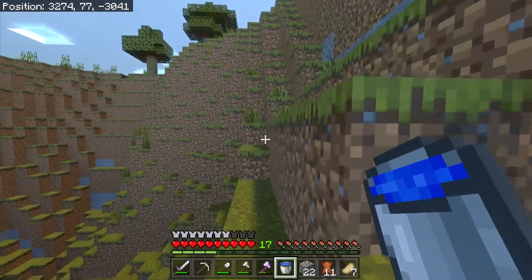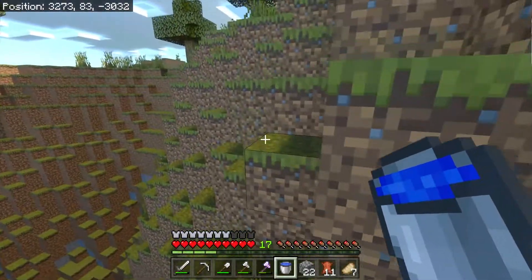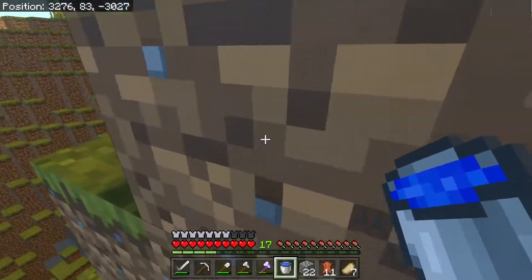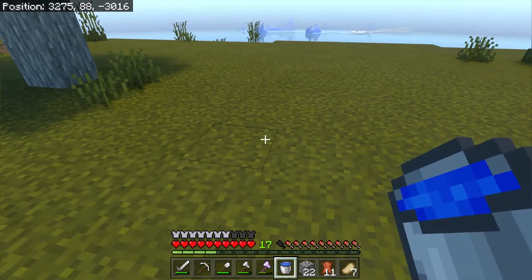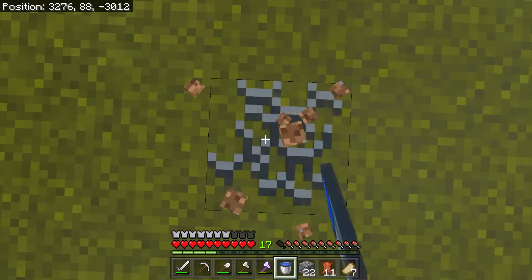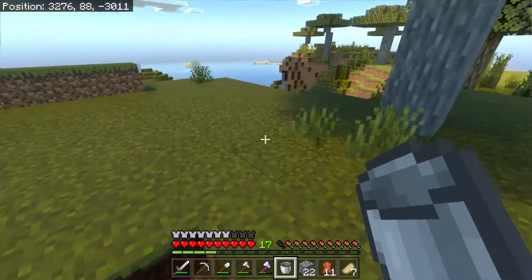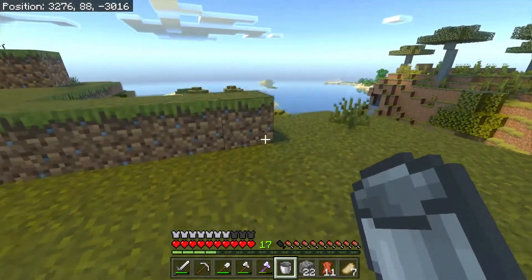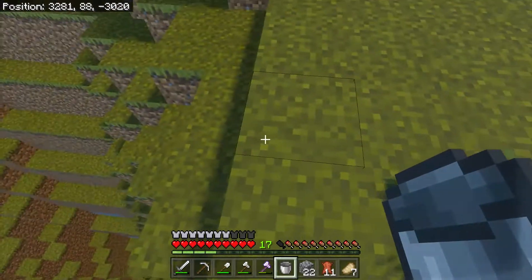We need to build a little farm first. I'll go ahead and get it started and then do the rest off camera. We should also get an easier way to get up here — we're going to be putting the farm right up here. I've already kind of planned it out. The center will be right here, and then all around that is going to be carrots. There's going to be a farmer up here who's going to be harvesting those carrots and throwing his extra carrots at a pair of villagers who are going to breed and make babies.